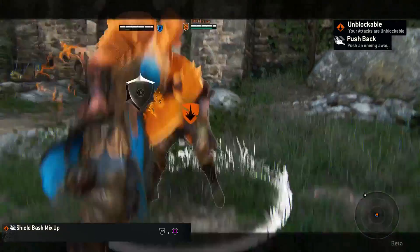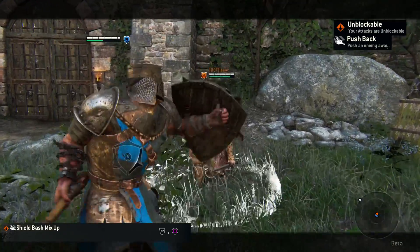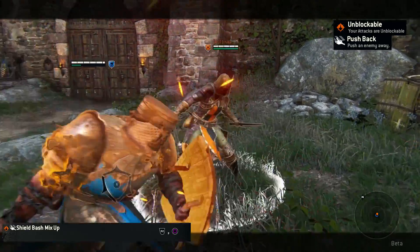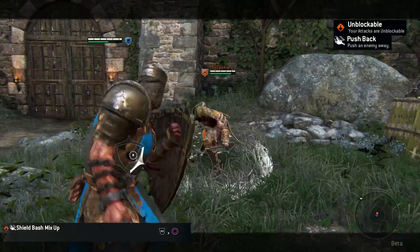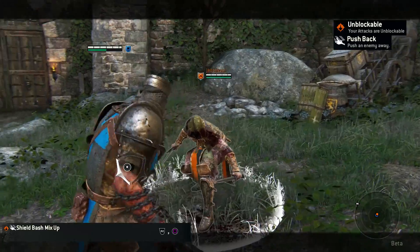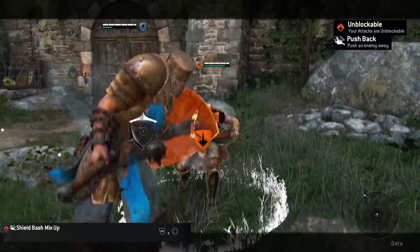Shield Bash Mixup is the third and last of the Bash attacks. This attack starts off with a heavy attack and is ended by a Shield Bash. This attack does some pretty decent damage and can be used to knock your opponent off balance. You can use this attack to create a nice opening for a chain combo.